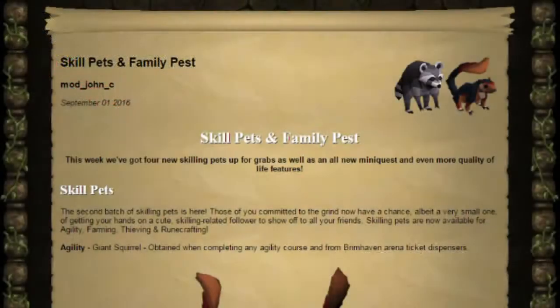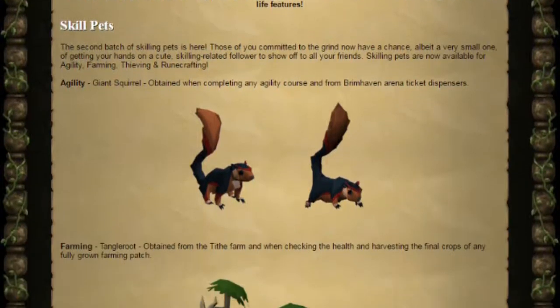How's it going everybody, I'm Lewis and we've got a new update from Old School RuneScape on the 15th. This is for skill pets and family pests, which includes four new skilling pets, a new mini quest, and tons of quality of life updates from the most recent content polls. Let's get straight into this and have a look at the skill pets.